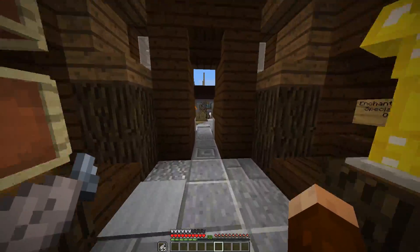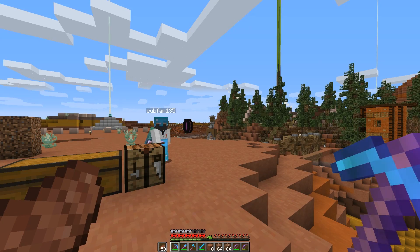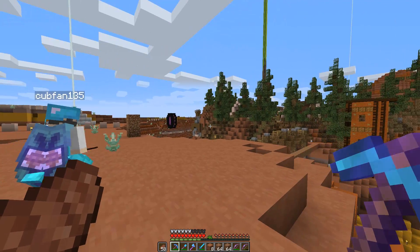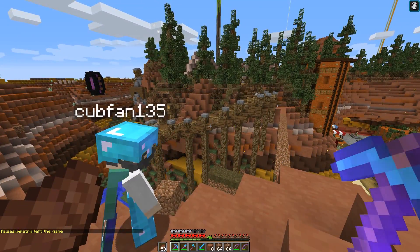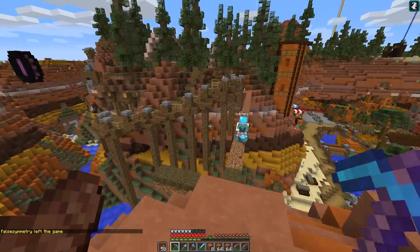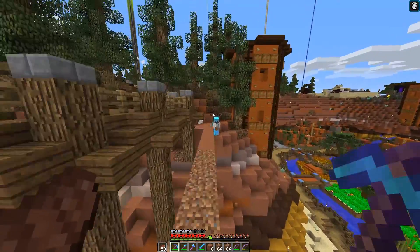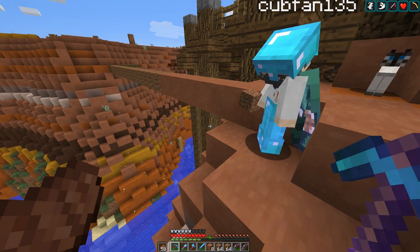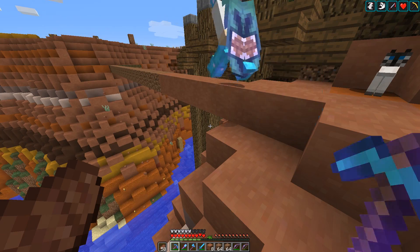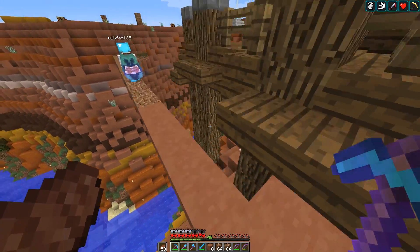Now it is time to head over and meet Cubfan so we can start working on the dam project. All right Scar, we're ready to build this dam! We have been planning this for so long — I kept referring to it as 'spoilers' in my videos. It is time to finally make this dam. I'm your workman, you're the guy with the fancy shiny hat and I'm just the guy doing the labor. All right!